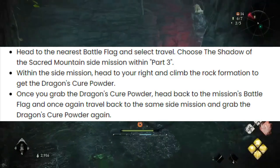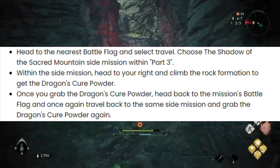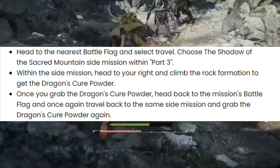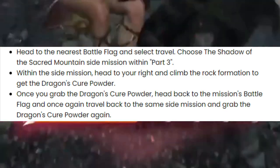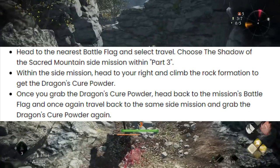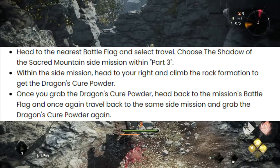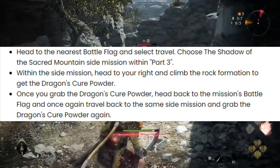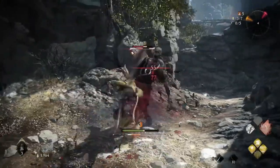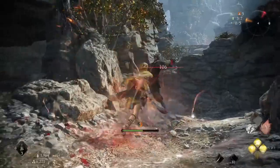Here's how to do so. Head to the nearest battle flag and select Travel. Choose the Shadow of the Sacred Mountain side mission within Part 3. Within the side mission, head to your right and climb the rock formation to get the Dragon's Cure Powder. Once you grab the Dragon's Cure Powder, head back to the mission's battle flag and once again travel back to the same side mission and grab the Dragon's Cure Powder again.